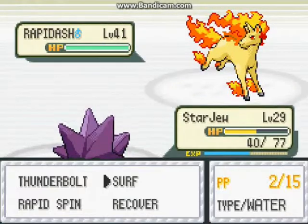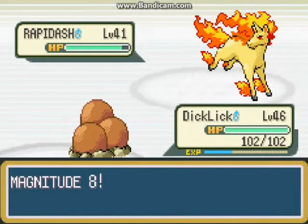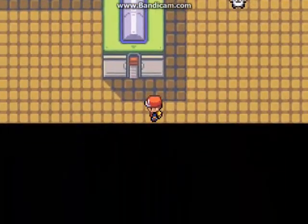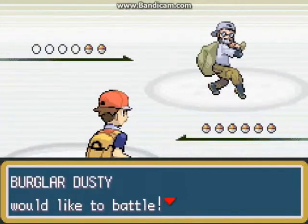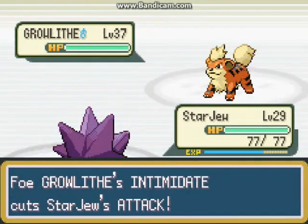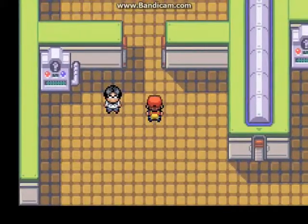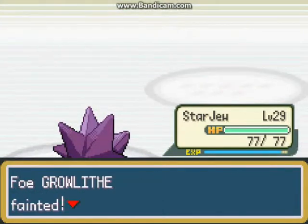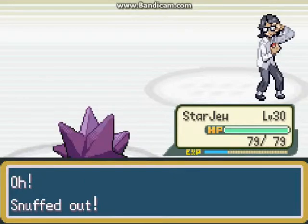Rapid Dash at level 40 — whoa! Let me try Diglett. I'm gonna go back and heal my Pokemon real quick. Back and healed up! Burglar Dusky — let's go Starmie. If I had Starmie in the beginning, he'd be at level 46 and this gym would be nothing. 'Fire is weak against H2O' — did he really say that? Here's some H2O for you! Starmie leveled up to level 30 — sweetness! And that Vulpix was almost level 40.